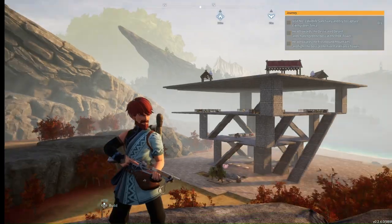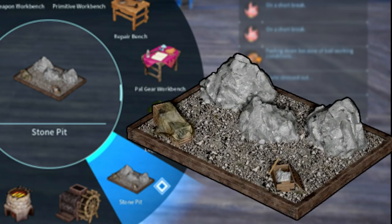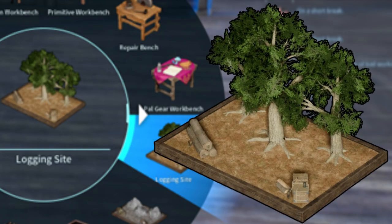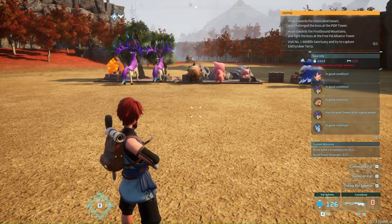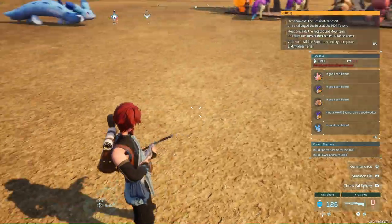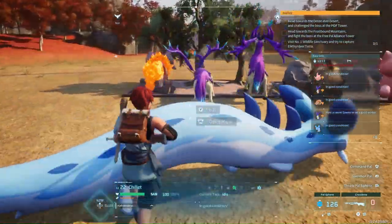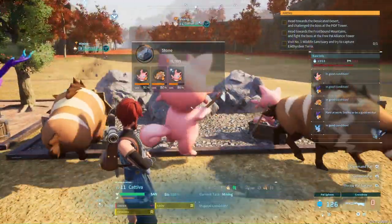तो guys इसके लिए आपको कुछ नहीं करना - इसके लिए आपको अपना map खोलना है। Map के अंदर आपको यह जो location दिखा रही है ना, बिल्कुल यह ground है, इस पे कुछ नहीं है। आपको फिर एक stone pit और एक logging site चाहिए। इन दोनों sites से benefit यह होगा कि इन पर आपको यह सारे Pokémon लगा देने हैं - यह सारे Pokémon पूरा दिन रात एक करके आपके लिए wood और stone लाकर देंगे। Wood और stone दोनों को आप extract कर लीजिए, या साथ में carry कर सकते हैं, या storage box बनाकर उसमें इकट्ठा कर सकते हैं। वहाँ से आप अपना construction start कर सकते हैं।